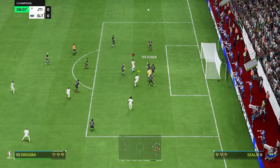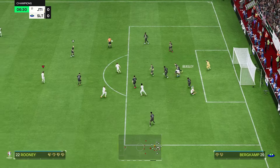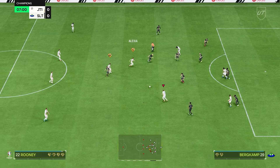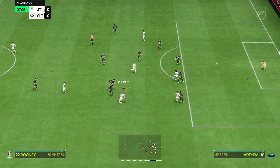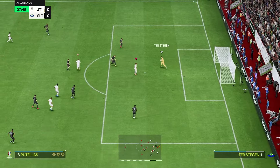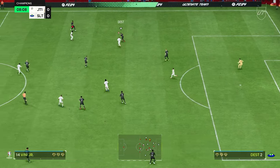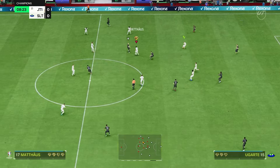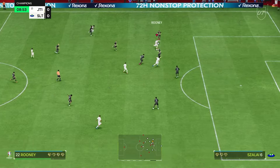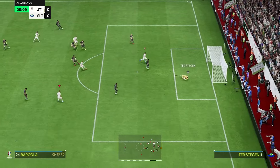Barcola coming in. Drogba with a header — keeper's got it, dropped it, nearly getting the second. That's a beautiful pass into Rooney. He's got a five-star weak foot so he should be fine from any side, obviously being right-footed as his more preferred. The finesse shot plus is going to be dangerous.